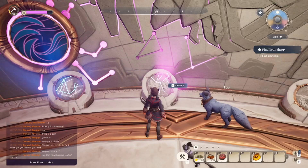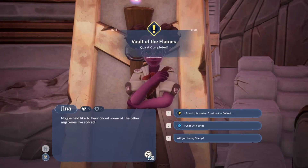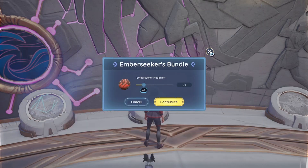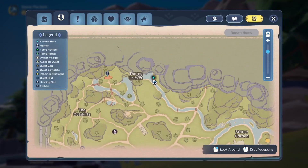Speaking of medallions, the Vault of Flames introduces the Ember Seeking medallions as the final bundle to complete. Gina will give you the first one when you officially unlock the vault and speak to her, but the other five are well hidden in chests throughout Bahari Bay. Here's where to find all of the Ember Seeker medallions.